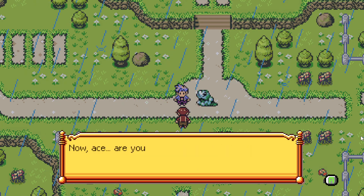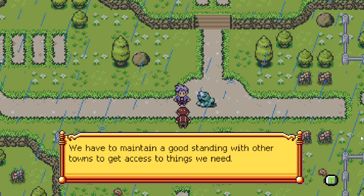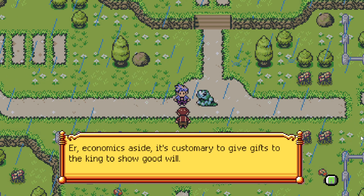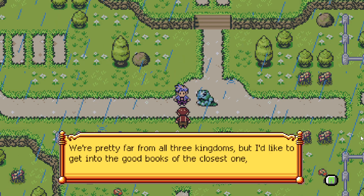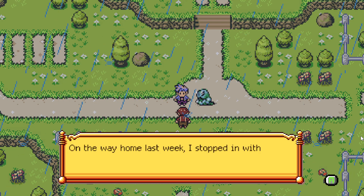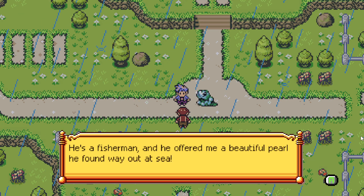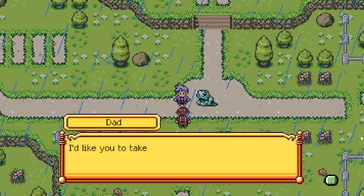Dad says: 'Wow, that monster's already getting tougher! Now Ace, are you aware of how trade relations work? We have to maintain good standing with other towns to get access to things we need — food, oil, and that sort of thing. Economics aside, it is customary to give gifts to the king to show goodwill. We're pretty far from all three kingdoms, but I'd like to get into the good books with the closest one. I'd like you to be the one to deliver the gift — on the way home last week I stopped with a good old friend of mine, a fisherman, who offered a beautiful pearl he found out at sea.'